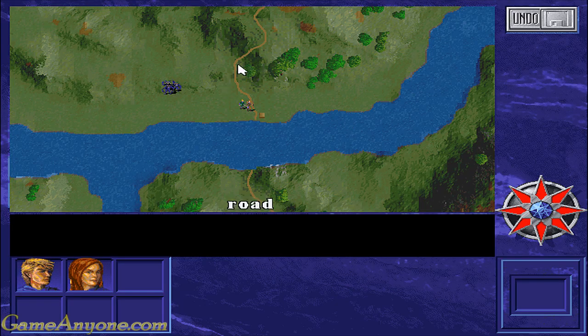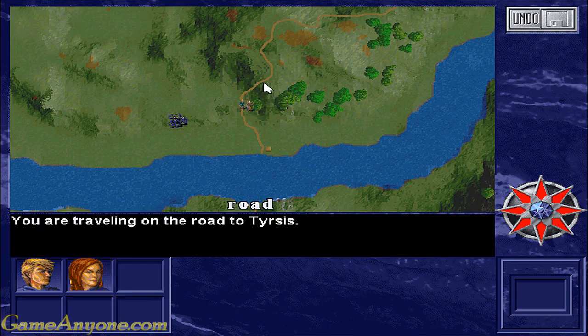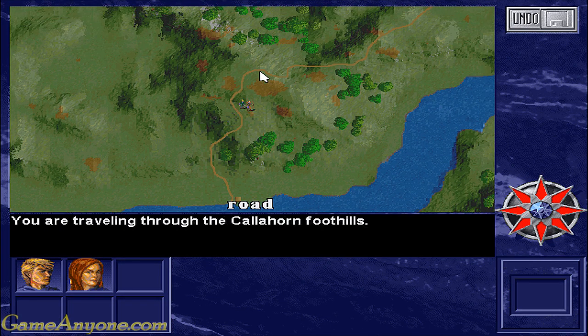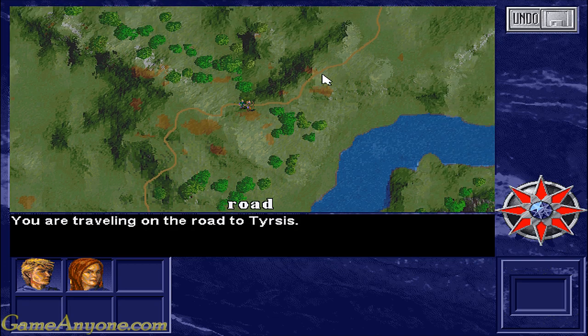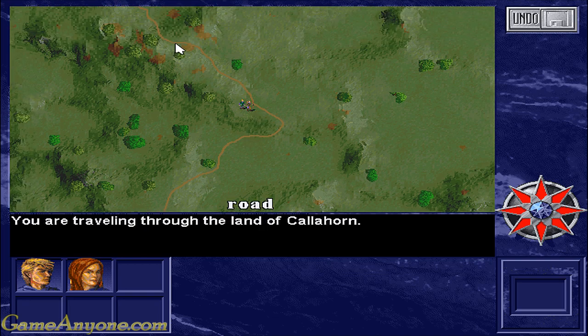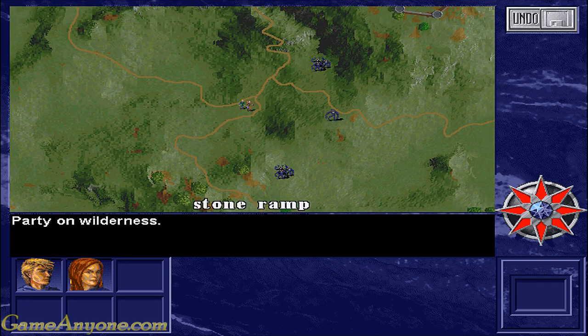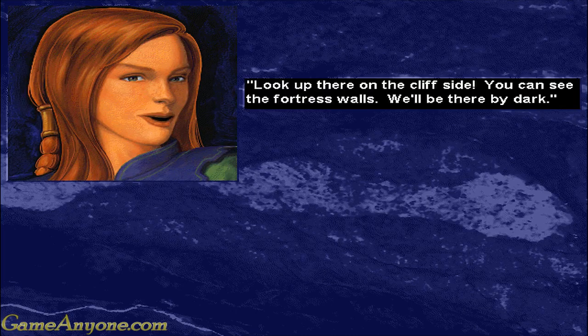Together you set off on the road to Tyrsis. The road leads northward then cuts east as we climb up the hills. Monsters! Look up there on the cliff side - you can see the fortress walls. We'll be there by dark.